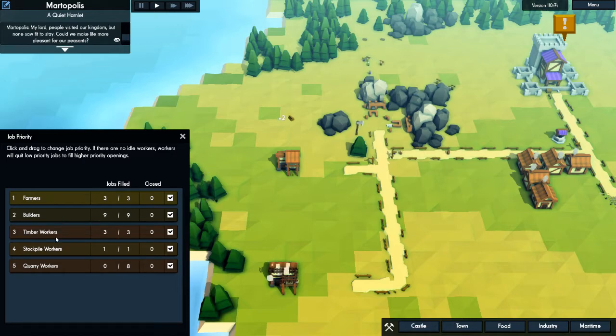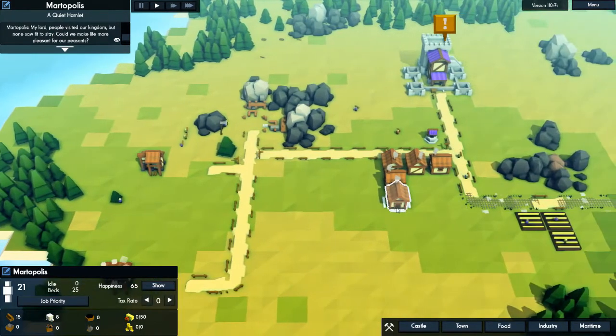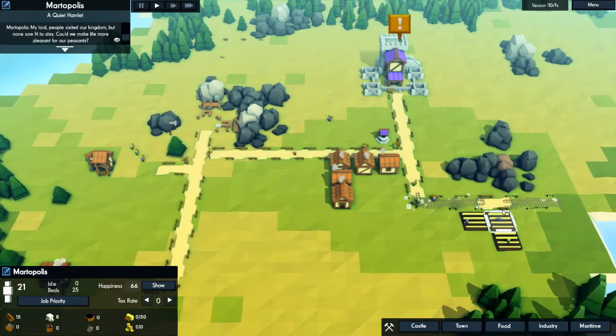Farmers, builders, timber workers, stockpile — let's go quarry above stockpile. We need more people, we need like another two houses — or another one house to finish this. 3, 8, 3, 2.